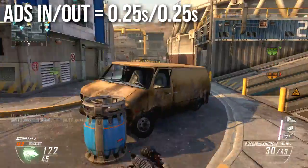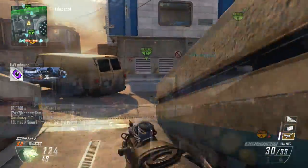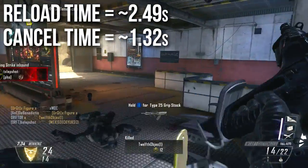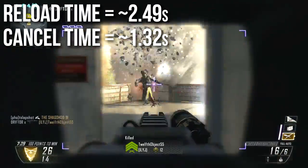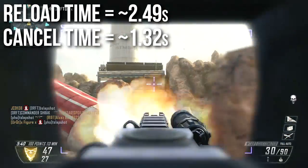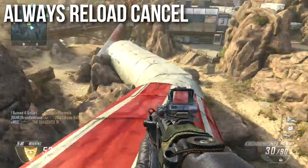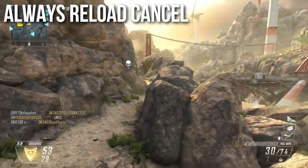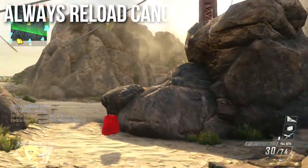It's got a perfectly average aim down sight time for assault rifles — a quarter second in and a quarter second out. The reload time is kind of crazy. The numerical times are pretty close to average, but the animation time is almost two and a half seconds — that's two and a half seconds of watching your guy fiddle with his magazine. However, the reload cancel time is 1.32 seconds, so if you reload cancel you'll save yourself a whole second — it's almost twice as fast. I highly recommend reload canceling. You can tap Y-Y or just sprint as soon as you see the bullets load into the magazine. I would always recommend reload canceling with this weapon.